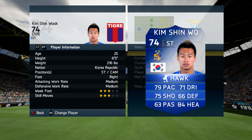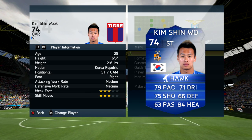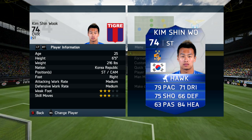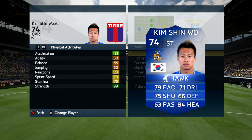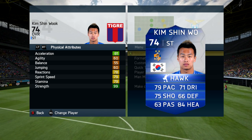Taking a look at his stats: in terms of card stats he's got 79 pace, 75 shooting, 71 dribbling, 84 heading, as well as 66 defence and 63 passing. So his card is an all-round very good card. You can play him anywhere really from centre attacking mid, probably all the way to striker — you could even try him as a centre back.